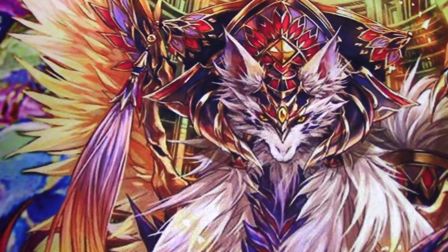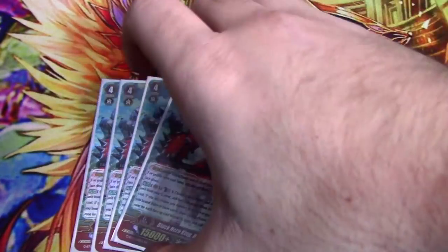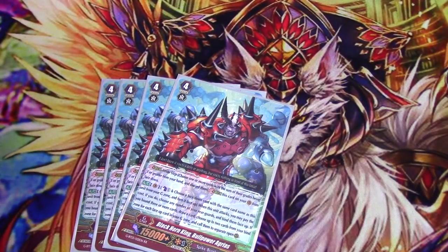On to the G-Zone — four copies of Blackhorn King Bull Power Agrius. Counter Blast, flip a copy of him; when he attacks, choose any number of Rear Guards and bind them face-up. If you bound three or more, draw, then choose up to two cards from your bind zone for each face-up card in your G-Zone and call them to separate open Rear Guards. This is a great first stride because it lets you get resources. Typically you call a field of charge units, attack normally, then attack with Agrius, bind them and call them back — so you get another attack out of them.